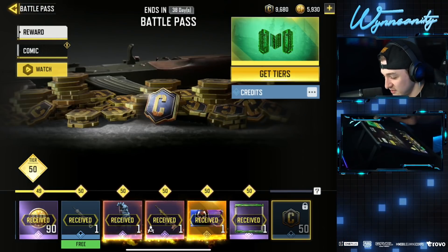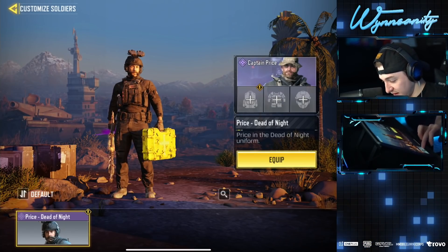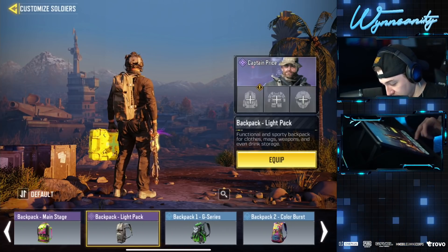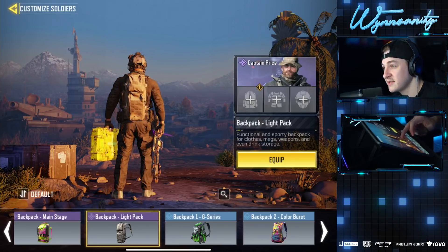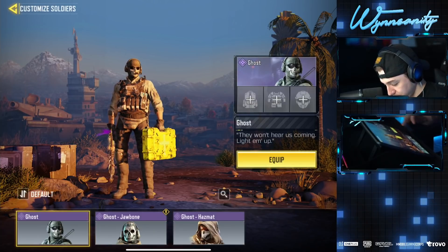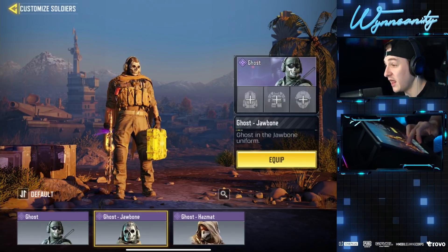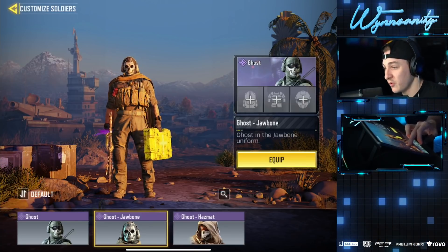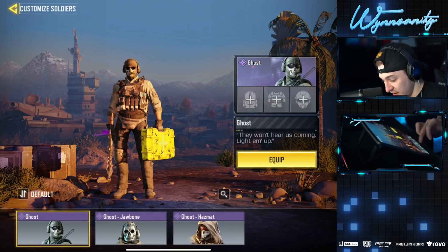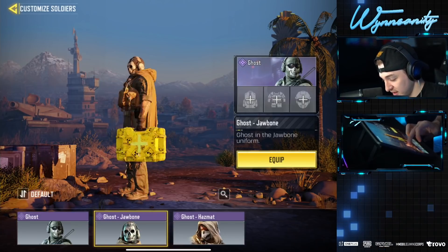That is the Season 12 pass. Let's go in and check out some of our skins now. We got Price — let's throw on the Dead of Night Price. We got a new backpack — the Light Pack. Nice little vertical backpack. The other skin we got was Ghost — we got the Jawbone skin. If you guys did not have Ghost, you can pick him up here with the Jawbone skin. I have Hazmat, which is probably my favorite skin for Ghost. Jawbone gives him kind of a cape on the back — that looks fresh.